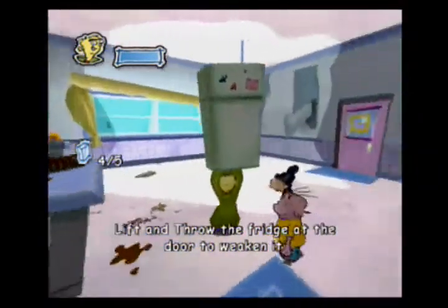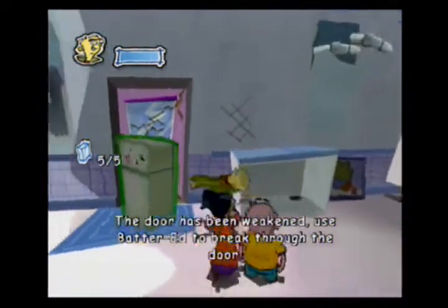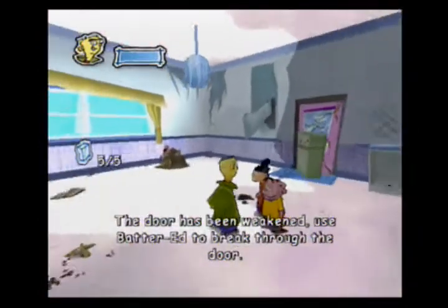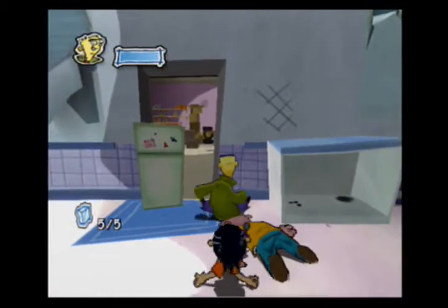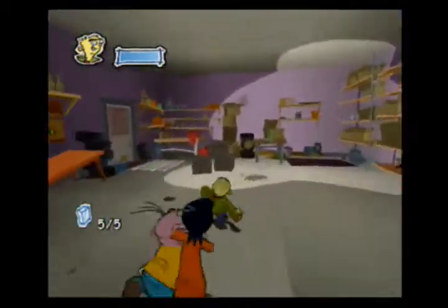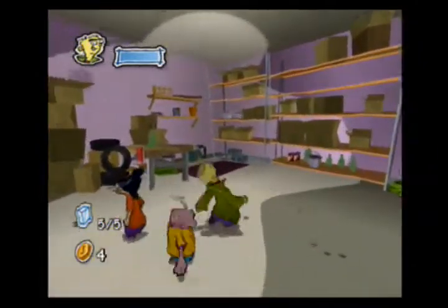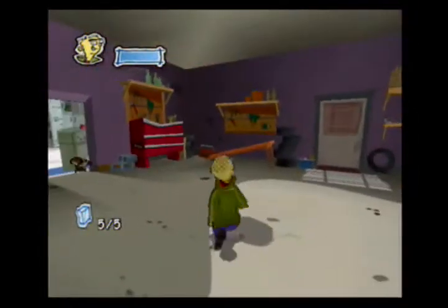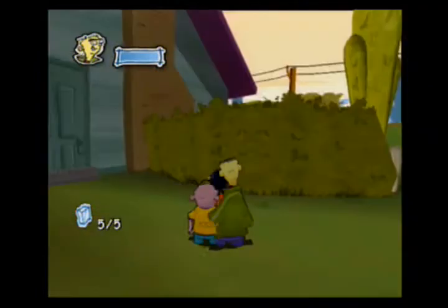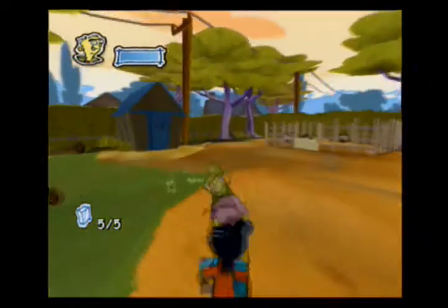If we get next to this fridge, we can lift and throw it at this target here. That also gives us the last ice cube. Basically, do what Eddie said — use Batter Ed on this door. You can just go through and destroy everything. Here we can also collect some more collectibles — cash, which lets us buy some extra stuff we can't get otherwise. Let's head over to Rolf's place.